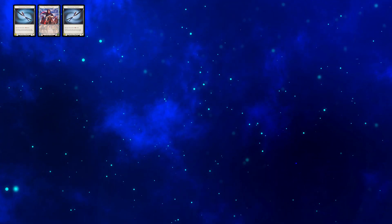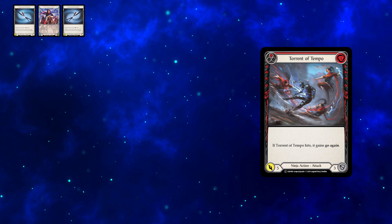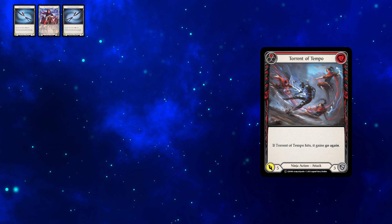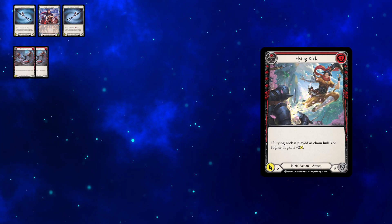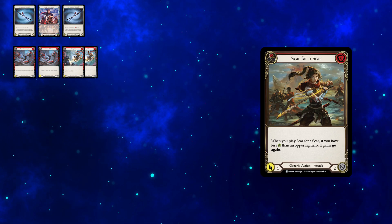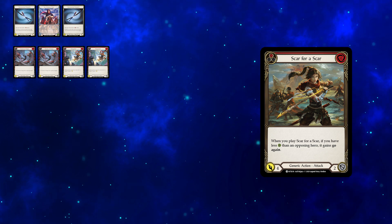Let's look at the cards we can snatch from the welcome deck. Torrent of Tempo red suits all our needs: 5 power for 1 resource, blocks for 3, and potentially has go-again. 9 Kick red is not a standard attack as it costs 2, but this is easily accommodated for. Scar for a Scar red features ERA in its art and quite fittingly strikes back with vengeance.